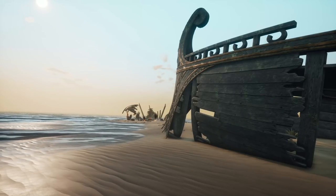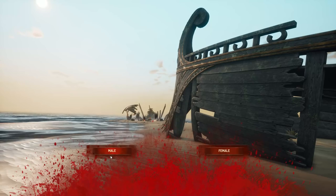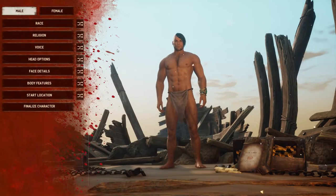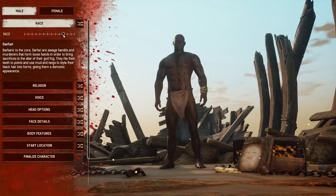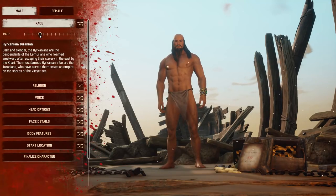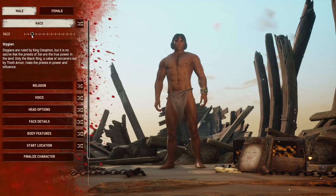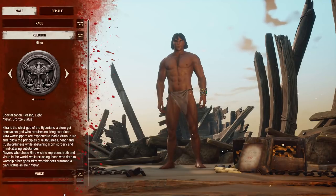We're at the character creation screen — it's kind of refreshing not being bound to a cross. We're making a male character as always. For race, we have options including Zingaran, Vendhyan, Dafari, Shemite, Nordheimer, Kushite, Chitin, Hyrkanian, Turanian, Tribal Himelian, Stygian, Cimmerian, and Hyborian. We're going with Stygian.